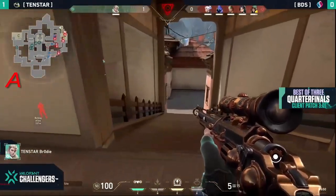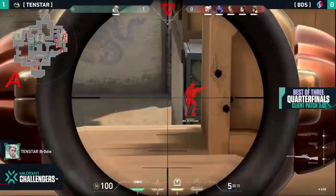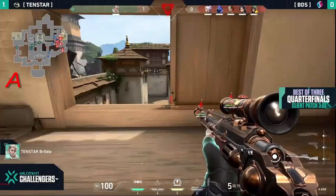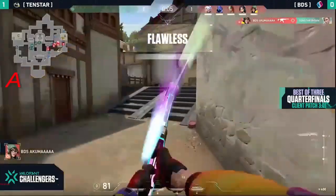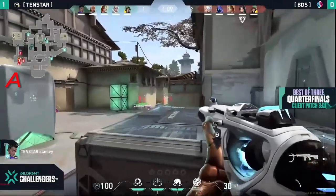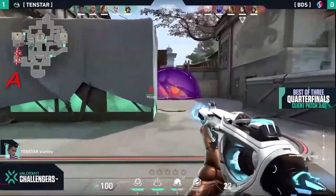It's unfortunate here for 10 Star, but BDS are fighting back. Akuma with one — Killjoy last is the Sova. Brody can't really do too much here against the five, he's going to be spotted up top — nope, they still have no idea. Though they're going to be able to get the final info versus Guild Esports. So BDS definitely have an advantage this way — they picked this map for their goal.